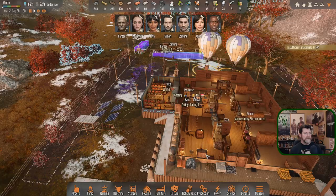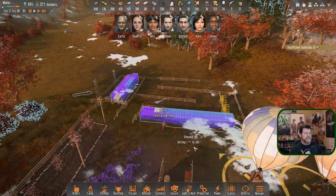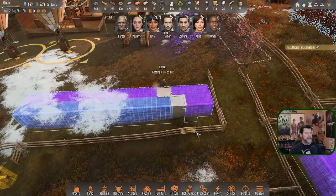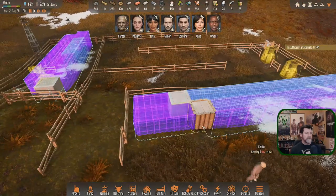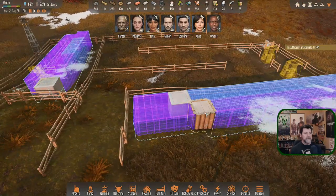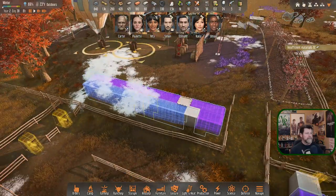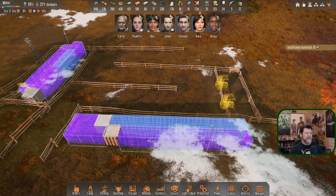We're eating, baking, constructing, eating. We're starting to put concrete and wood together. Our wood floor is cheaper and our concrete floor is stronger. Whether there are going to be turrets up on here as well - I don't know.